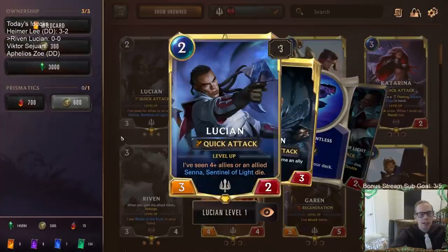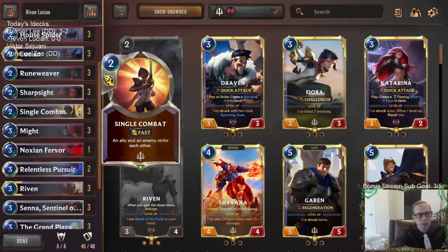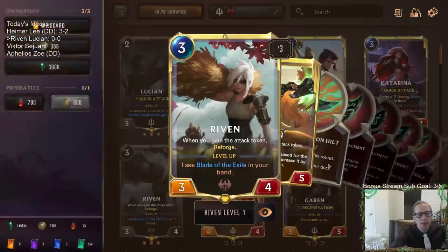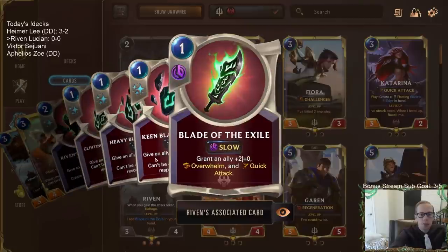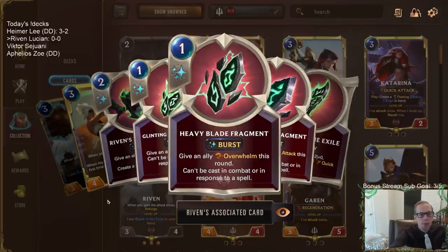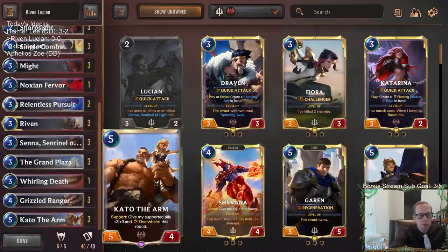Our ways to trigger that are one Noxian Fervor and three Single Combats — four cards that can kill our own Lucian or Senna. Once they have double attack, we use Riven's Blade Fragments. One of them gives Overwhelm, and the Blade of the Exile also has Overwhelm. We want double attack with Overwhelm. We also have three Might, which can give Overwhelm at burst speed, and Kato the Arm for support and Overwhelm for a round.